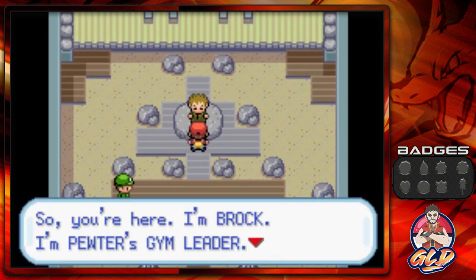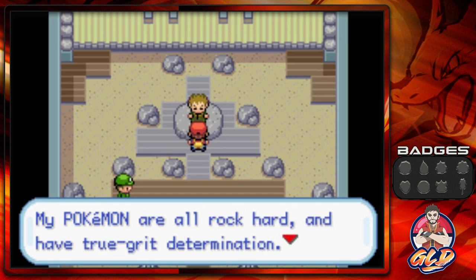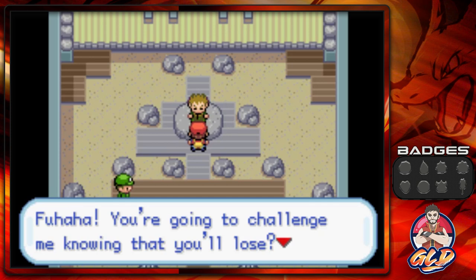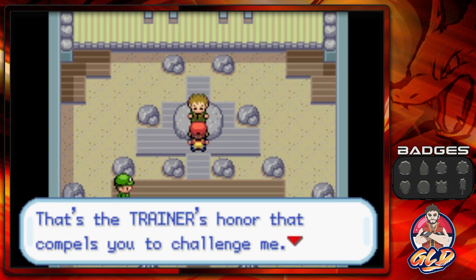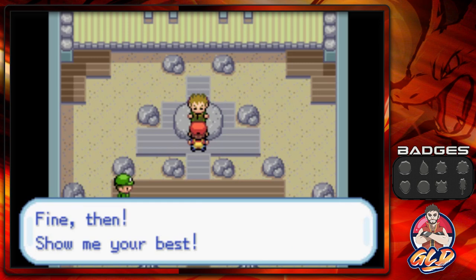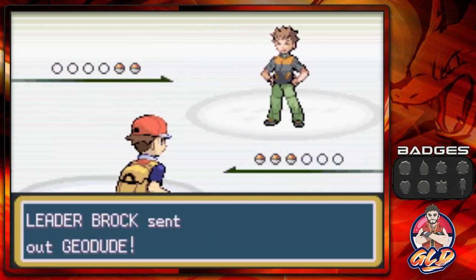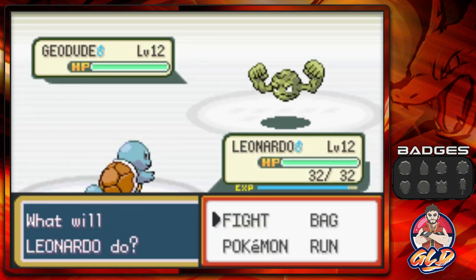Brock speaks: 'So you're here. I'm Brock, I'm Pewter's gym leader. My rock-hard willpower is evident even in my Pokemon. My Pokemon all have true grit and determination. My Pokemon are all Rock type — we're all rock hard. Every time you challenge me knowing you'll lose, that's the trainer's honor that compels you. Fine then, show me your best!' Gym battle number one against Pokemon gym leader Brock, the Rock type trainer — let's go!